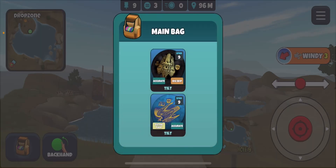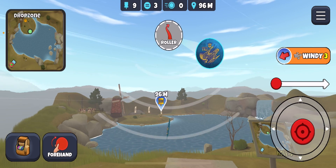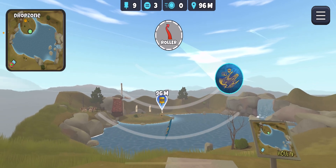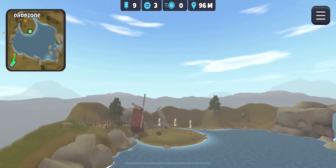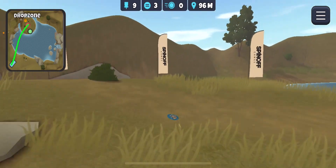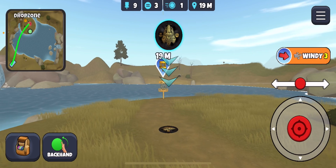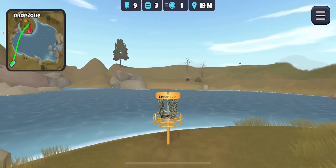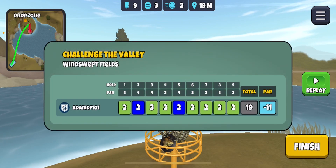Three wind — I'm gonna go for the layup. That's looking wide, but fine. I like to be closer to the hole, but I wanted to mainly stick the island first of all — and we got it. So there you go: Windswept Fields, first try, tilt only, minus 11, three-star. Hope you enjoyed, see you later.